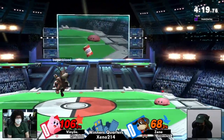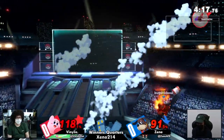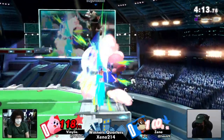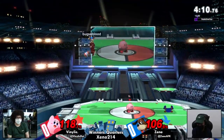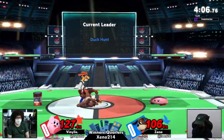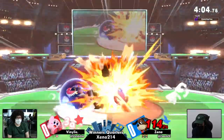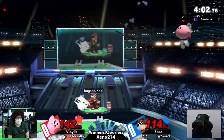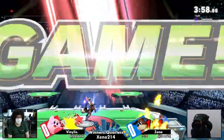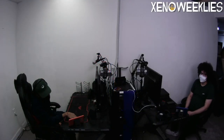It really is a struggle for Kirby because not only do you have to deal with the zoning, which is tough enough as is, Duck Hunt has get-out-of-jail-free cards that kill Kirby fairly early, even on a trade. Despite the fact that one of Kirby's best attributes is his small size, Zane is more than adapting to how to hit him.